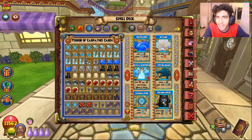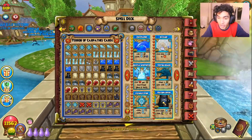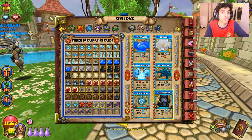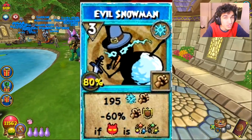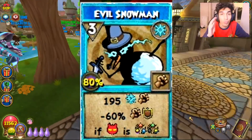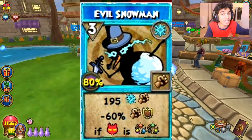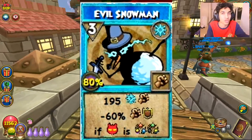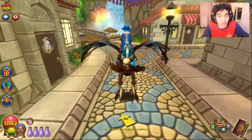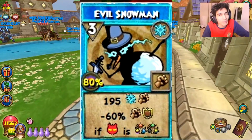If they have a spell that gives them school-specific shields, you're not going to Steel Ward it, right? So it actually gives them even more defense than they currently have with a very usable utility that works off pip conserve. Let's say you're going against a Balance, a Fire, or a Storm — you use a Volcanic Column, you run a big risk of them using a Rochambo spell that uses your own shields against you. But this new Evil Snowman gives you one school-specific shield, so it gives your opponent a lot less to work with.